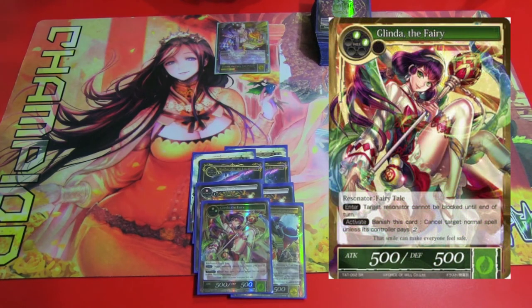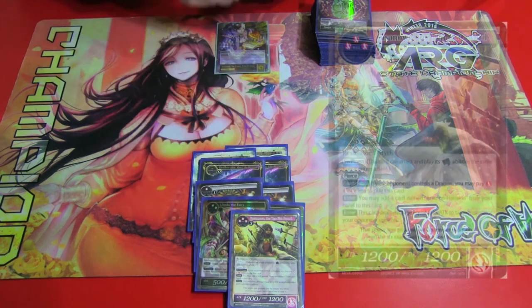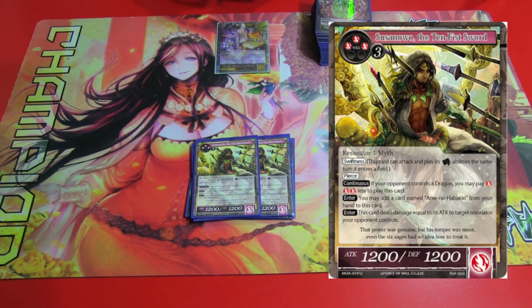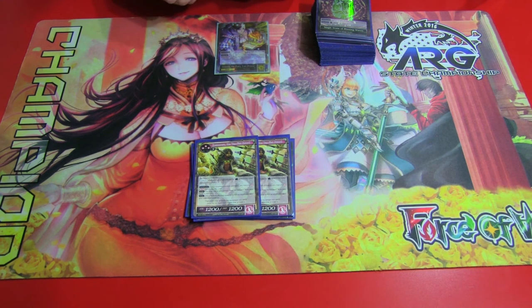Got another Glinda in the sideboard. I would probably cut this for another Grim, but it helps against Split. It can also end games by giving Rapunzel unblockable. Got two Susan OO, a 10-Fist Sword. Helps against other decks that have Gwyber in them. Also, you do get to six mana very easily, so a 12-12 Pierce Swiftness that's probably killing something when it comes into play — pretty nice to have. You can't search for it, which is why I don't have it in the main deck, but putting two in game two or game three is nice because you'll probably draw into it.